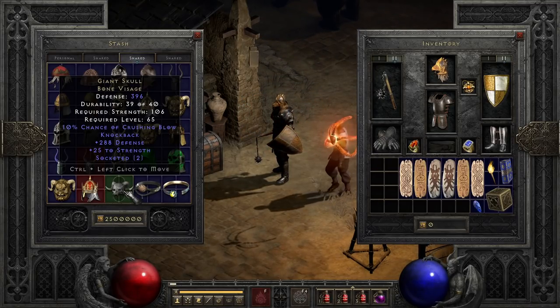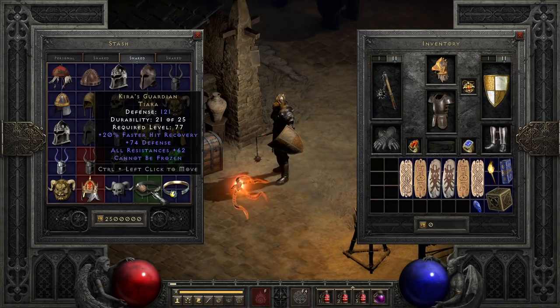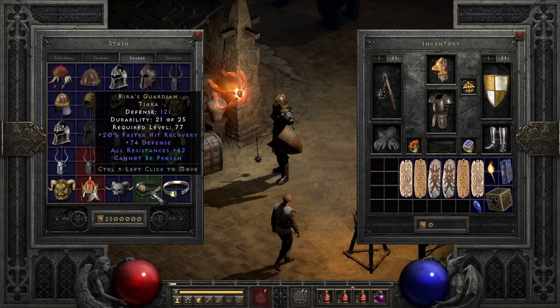On the circlet front, we have two helmets. First, Kira's Guardian, with faster hit recovery, cannot be frozen, and a massive resist boost. If you throw a socket in it, it can actually be really nice for a number of characters. It will almost never be the ideal helmet or best in slot, but it's really good at providing resist when you need it if you can't think of a better helmet — though by the time you find it, you'll usually have found something better for each given build. You could still use this for covering resistance gaps.